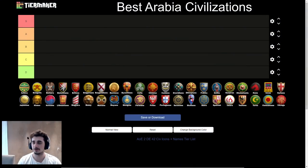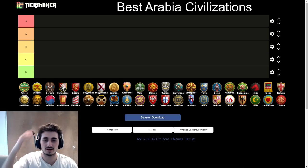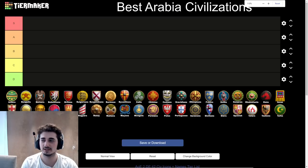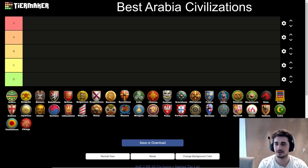This is going to be a tier list about the top Arabian civilizations — 42 of them to rank, not including the Romans which are unranked. We're going to start alphabetical order. The tier list goes S, A, B, C, D. S tier civs are consistently amazing on Arabia — good no matter what civ they're up against. The middle tiers are good in some cases but not others, with strengths and weaknesses. The bottom civs have terrible matchups and very little going for them. Also, within each tier, left is higher and right is lower.